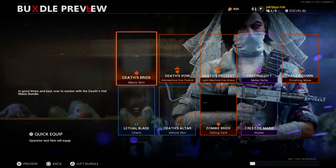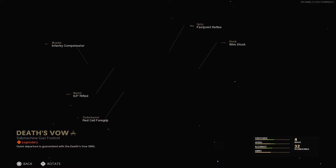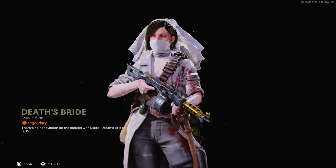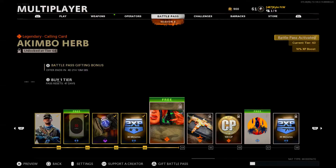If I head over here to the Maxis bundle, we can see the Death's Bride skin for Maxis, which is the central focus of the bundle, as well as the two blueprints used in previous episodes — the Death Thou blueprint and the Death's Protest blueprint used in this video — plus the Parting Gift blueprint, and everything else in the bundle. Is this bundle worth it? It's a 2,400 COD point bundle, so it is pretty expensive. It's a skin-focused bundle. The blueprints are pretty solid — if you tweak them a little bit they can be very solid weapons. And the skin is really cool — I really do like it a lot.